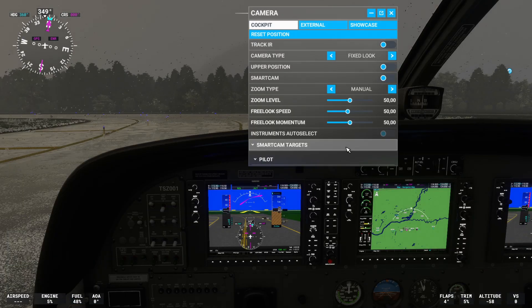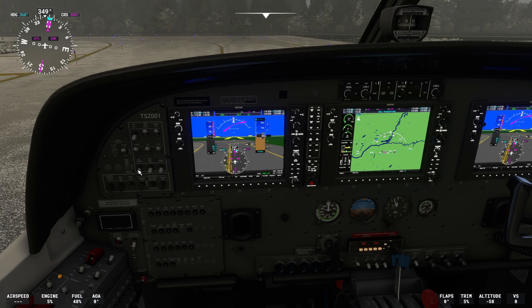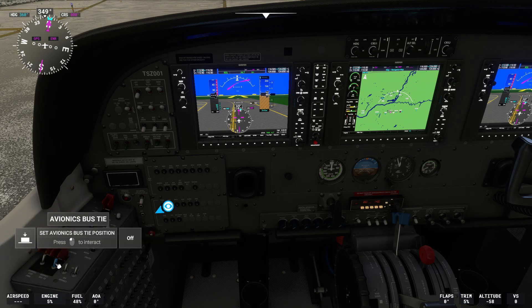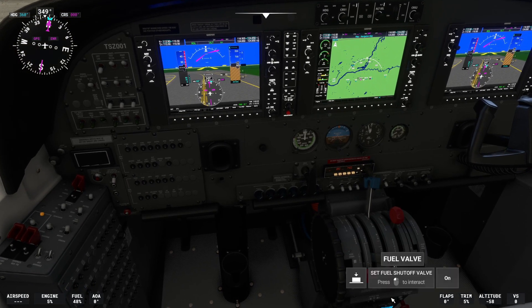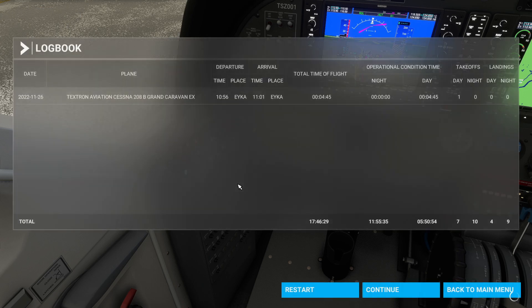Let's turn off the avionics — if I can even find the button to do this. Taxi lights, no. I needed the landing lights. Now it's too late of course. There should be avionics switches somewhere. Starter, ignition, standby, alternator, battery — let's kill the battery. Avionics — here. Now that should be it. Let's kill the engine and avionics master. That's it.